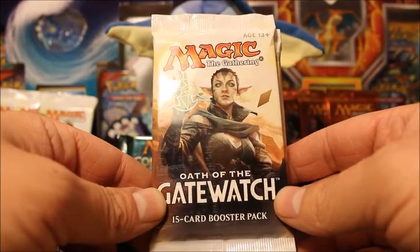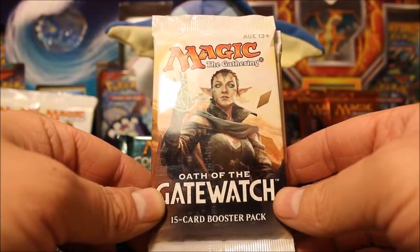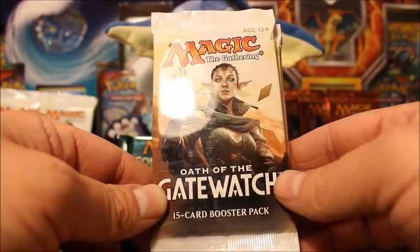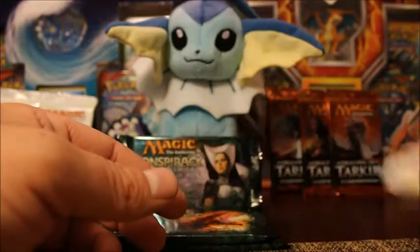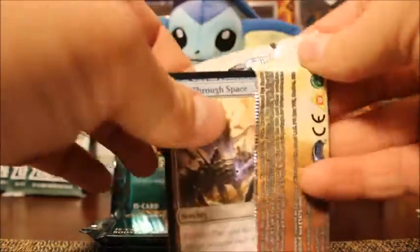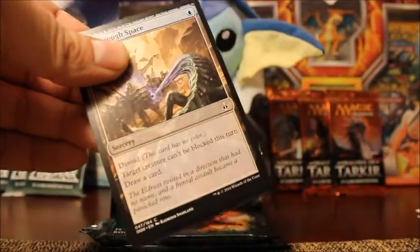I mean I know there's commons, uncommons, rares, mythics, holographics — whatever. But I don't know what the specific cards are, because these are the first packs I've opened since M15, I believe. So this will be our first pack. And if I remember correctly, there is no card trick or anything, it just goes commons through to the rare. And it looks like that's right.